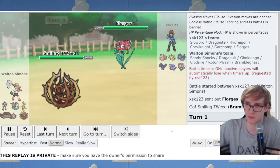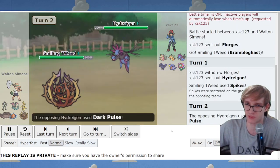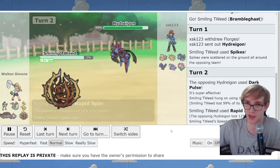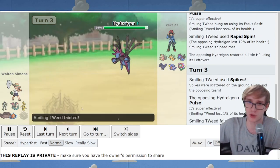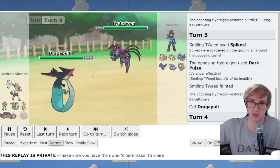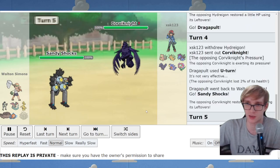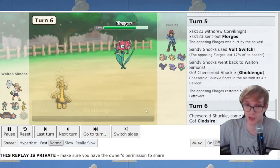This is an odd team from the enemy. I think Florges must be some anti-Walking Wake technology - it's a Fairy type with good Special Defense, which there aren't many of in the current meta. We're making a lot of spikes against this Hydrapple - I clicked Spin because Hydrapple can have both Taunt and Stealth Rock, and Rapid Spin buffs my speed so I can respond.